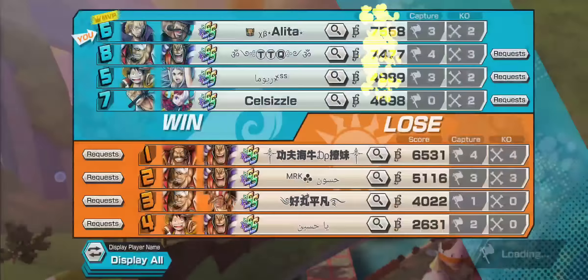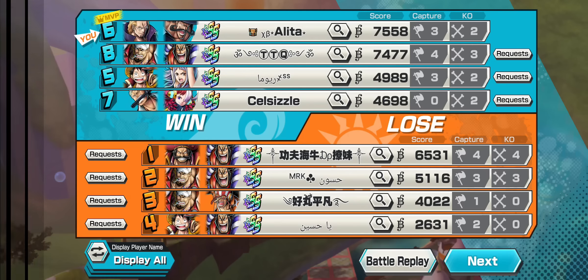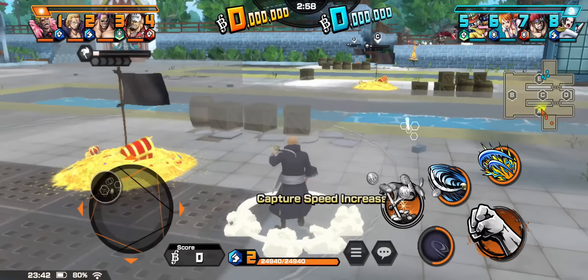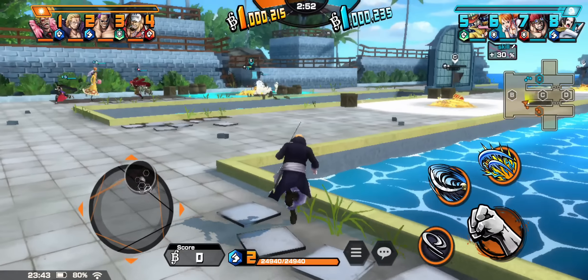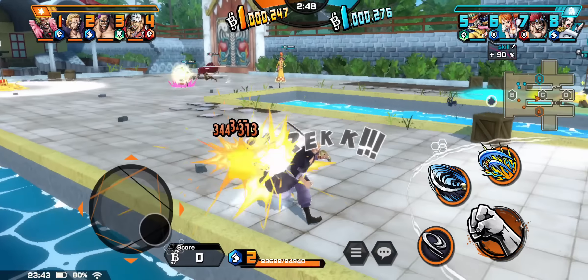3 a 2. Vamos a ver las estadísticas: 3 capturas y 2 K.O. Bastante partida. Fíjense el del otro lado — puros extremes, excepto el God of Sob. Bandai ha estado regalando — con el banner de Roger que está ahorita, el de Kainu y otros más que puedan venir. Ha estado regalando los extremes. Esto no se me hace raro.